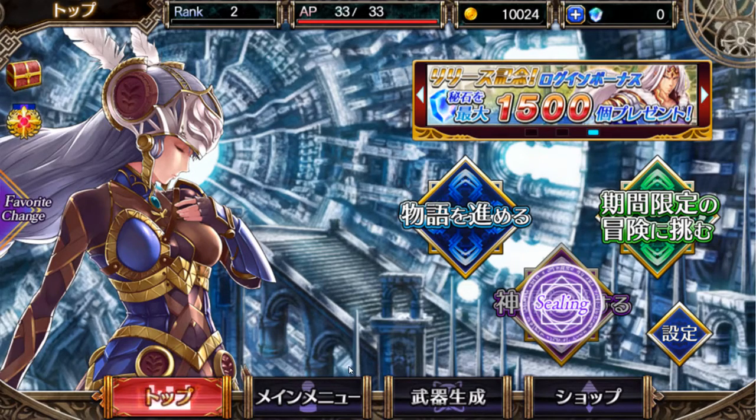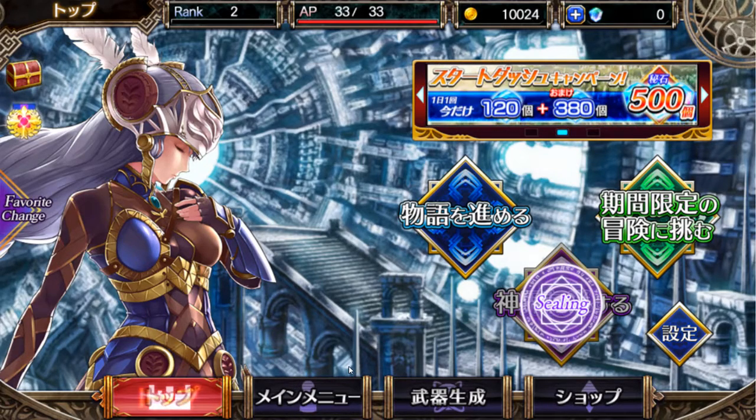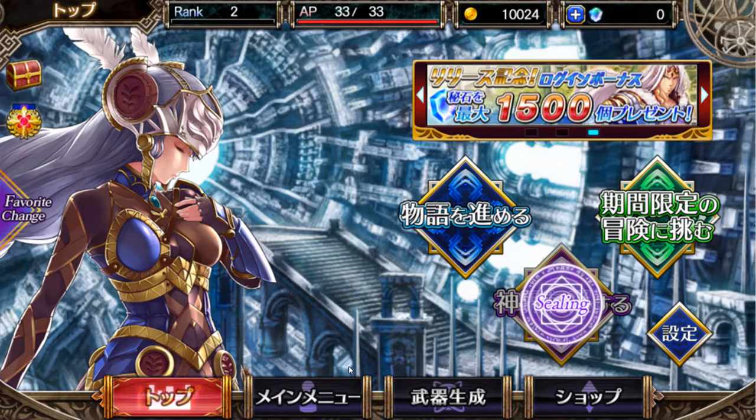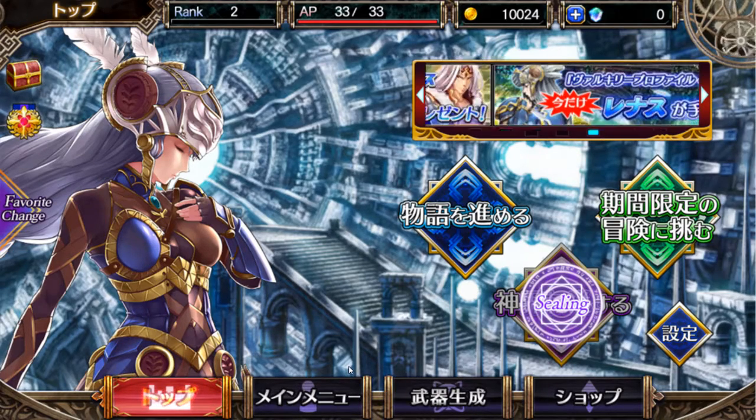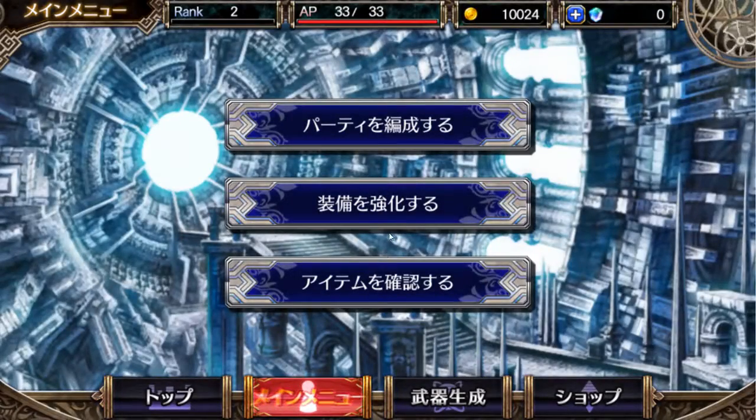I'm going to try to explain what I found so far as far as the leveling and upgrading mechanics. So it'll be in this menu right around here. This top option is team formation, and the second option is your weapon and stones fusion. I say stones because those rocks that you collect in the game look like stones to me, so that's why I call it stones.